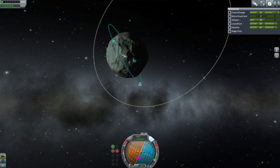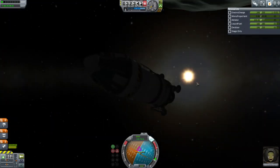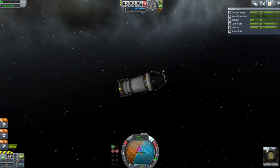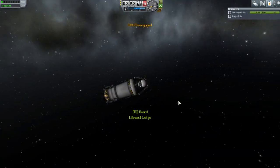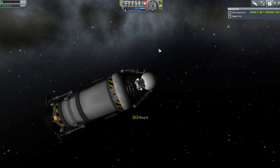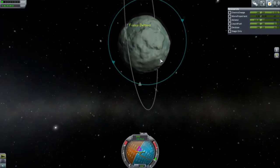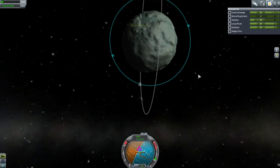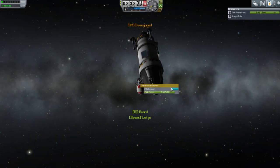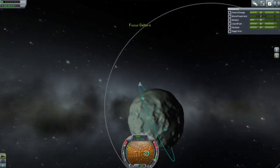I forget exactly where we've done EVAs. As long as we've got the lit side here, let me get ready for Valentina to pop out. We're still high over Minmus at 32 kilometers. Let's bring the orbit in tighter because we're going to be high over Minmus at this altitude anyway. I forgot what 'high over Minmus' counted as.